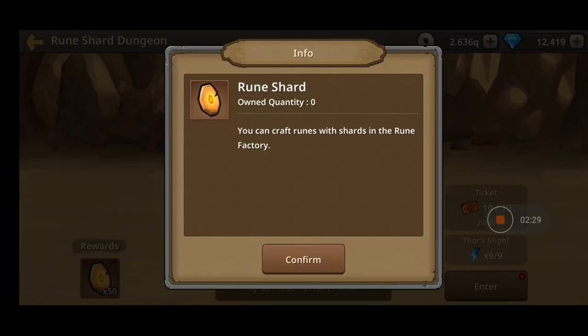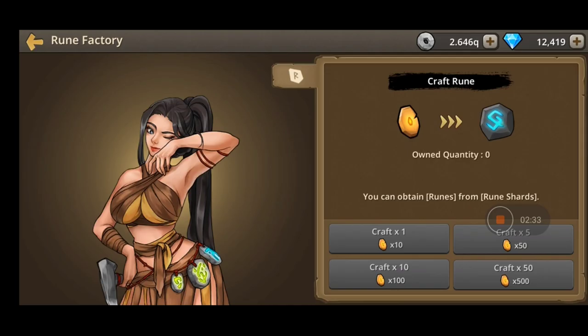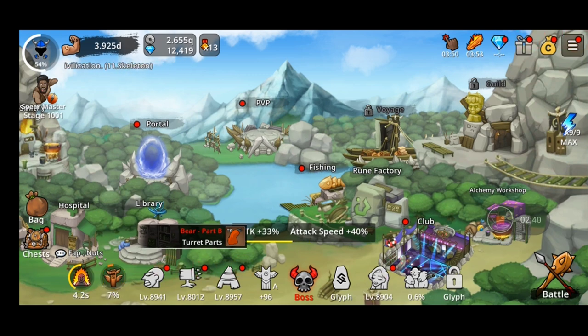The portal over here has a tower boss challenge and rune shards. The rune shard section is where you get specific rune shards. You go to the rune factory, craft it, and afterwards you'll be able to upgrade the glinches over here.